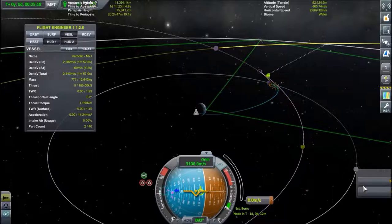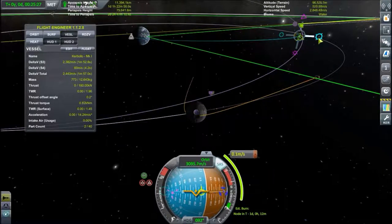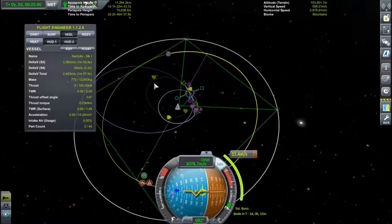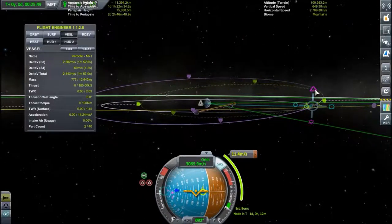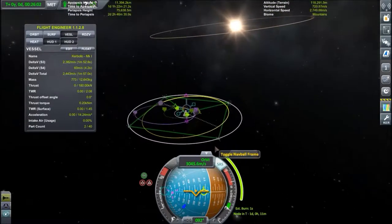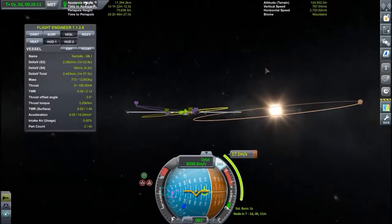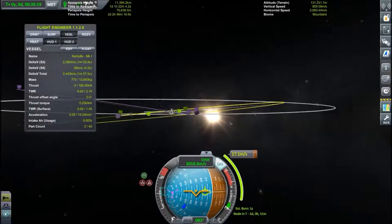So if we move this way — it's not going to make much of a difference. I want to go this way. Now what's that going to do to our apoapsis? It's much, much further down than I'd like. And also we'll want to invert the tilt on our trajectory because Minmus is inclined the other way. There are a lot of lines on the screen right now — I'm going to disable the network. The yellow line is Minmus's orbit.